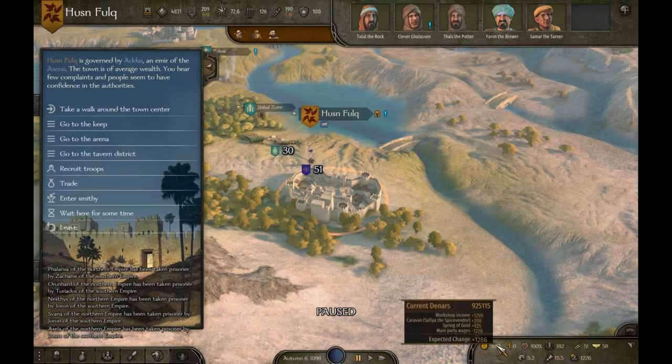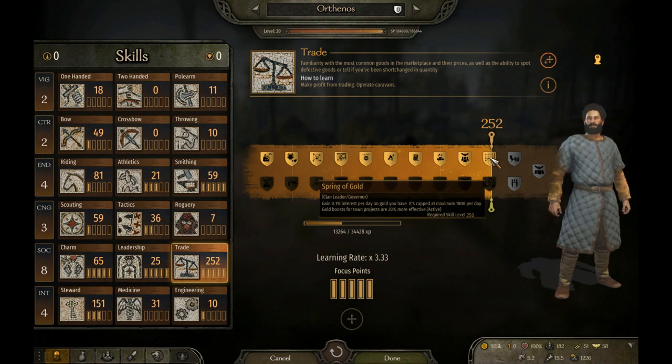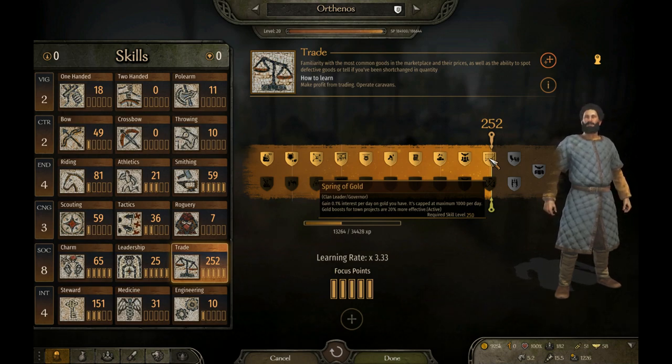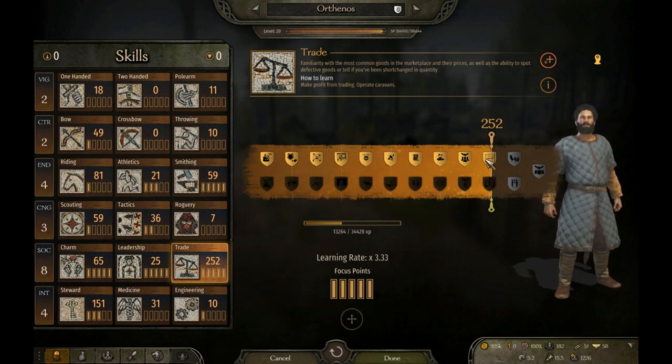I currently make 1,286 dinars per day with 5 workshops and 2 caravans, plus the Spring of Gold perk, which I just unlocked — it's incredibly powerful. It gives 0.1% interest per day on your gold, capped at a maximum of 1,000 dinars per day. When I own a town, if that ever happens, the gold boost for town projects will be 20% more effective — absolutely amazing perk.